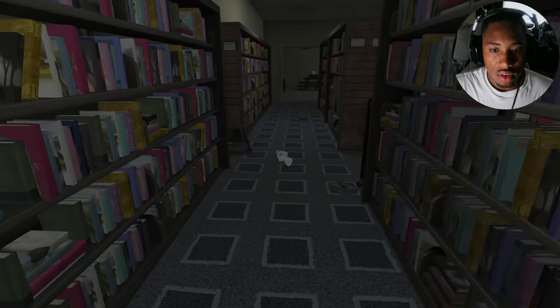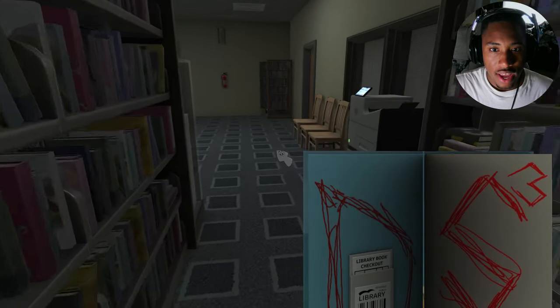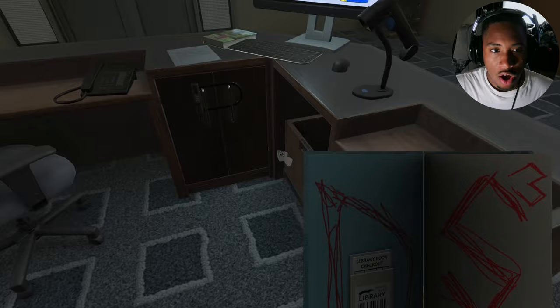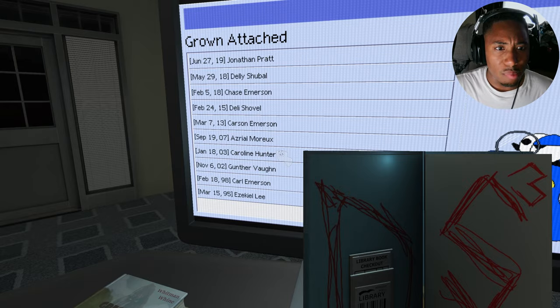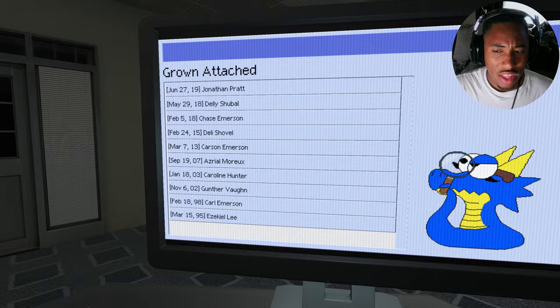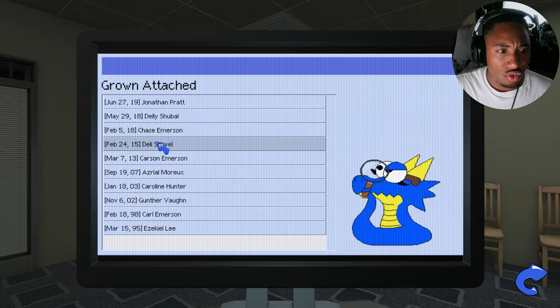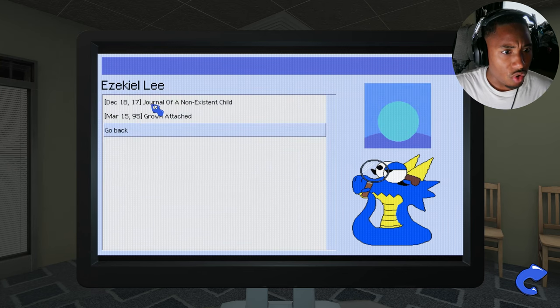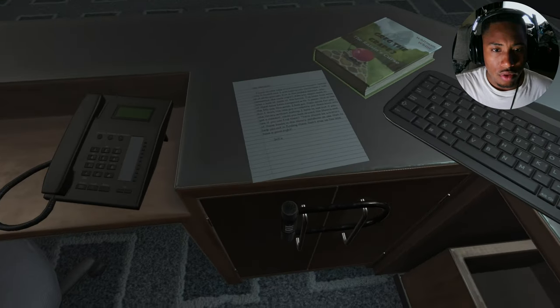Okay, touche. So pretty much we're going to pick up the book — like that — and then now let's scan it and see what it's talking about. Jonathan Pratt, Delhi Chabelle, Chase M. Brown attached. What the hell is that supposed to mean? Brown attached — 'Journal of a Non-Existent Child.' Whoa, what?!